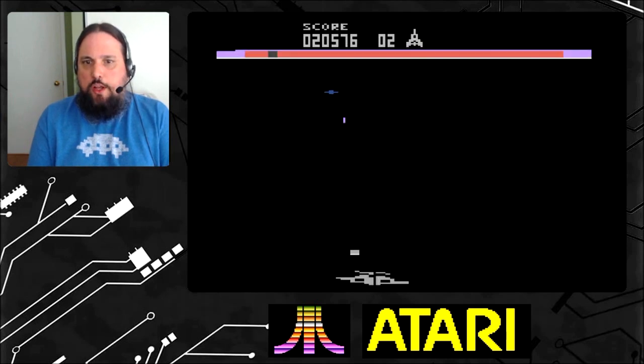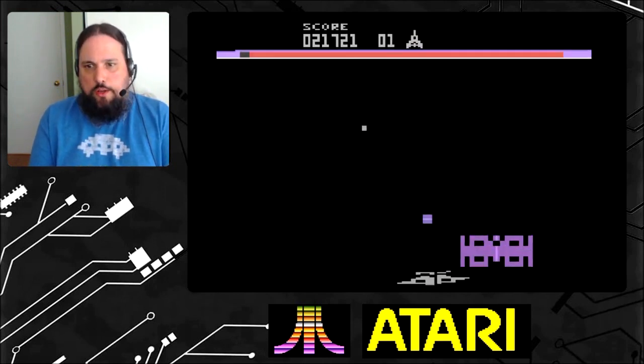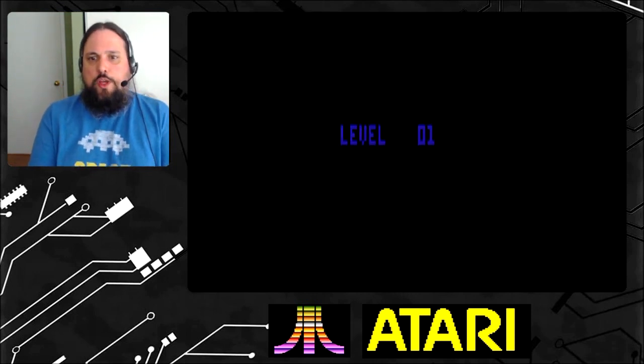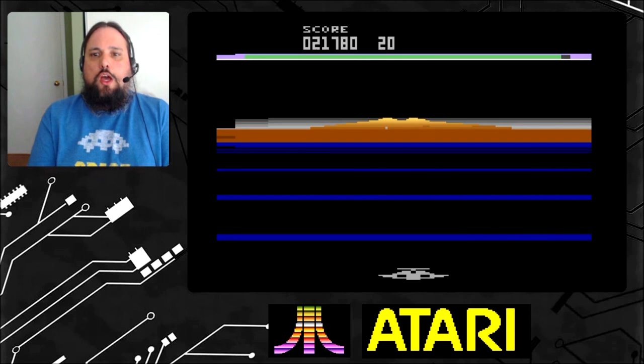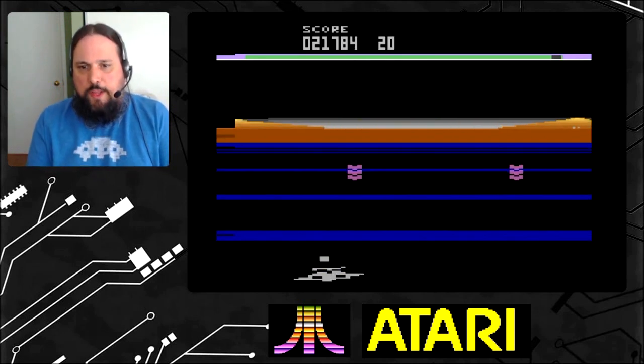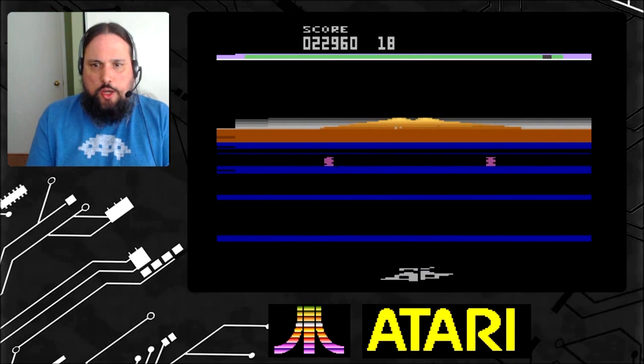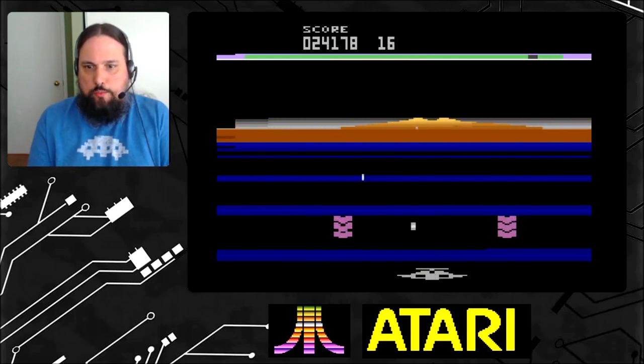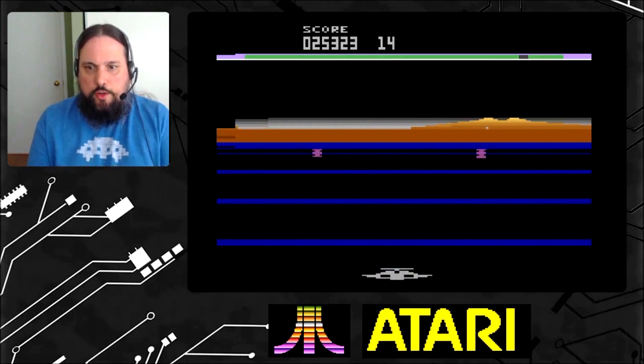In this game you do have that speed element, but there's no up and down like in Zaxxon where — Zaxxon being in the isometric view, you can actually have depth. In this game they don't give you any depth; you're literally just kind of — also like River Raid — where you're kind of only in one space and you don't get to go up and down.